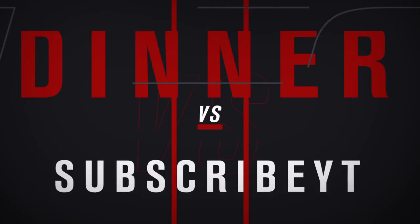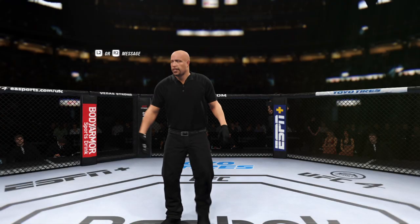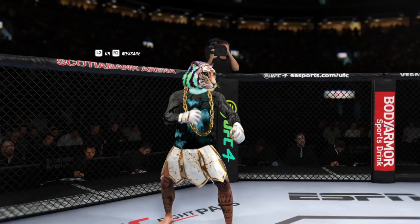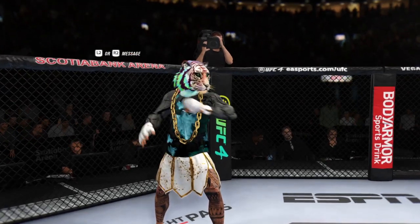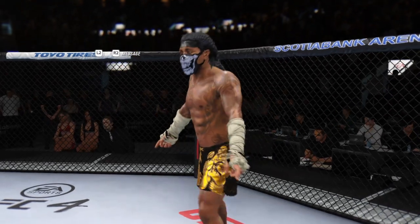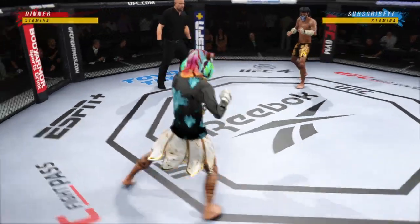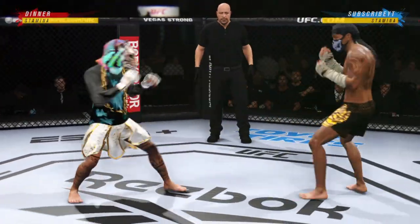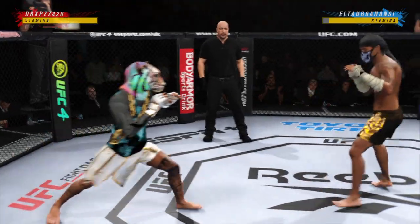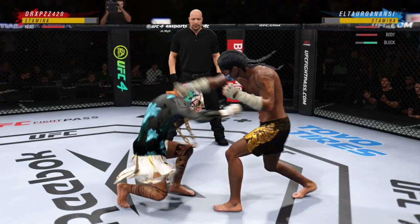Coming up next, it's a UFC featherweight division fight. Here we go with round one. When you are facing a submission specialist like this as a striker, you have got to avoid the canvas at all times. Yes, you have to. And if the striker gets taken down,